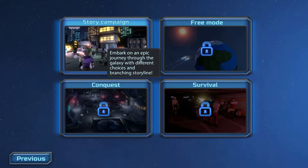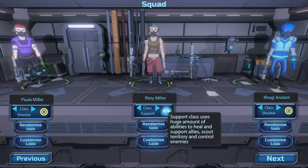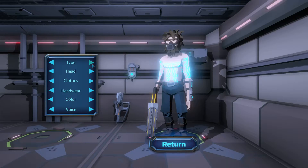Now let's try the story campaign, which will be interesting because this will be the first time I play it. The characters... he's ugly, I don't like him. Class is support, this one will be shooter, and another shooter. I won't customize the look, but I'll just show you.